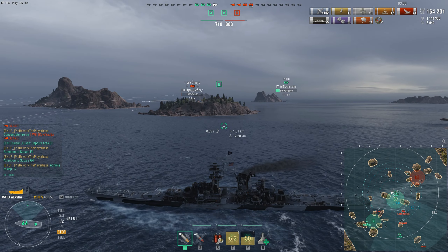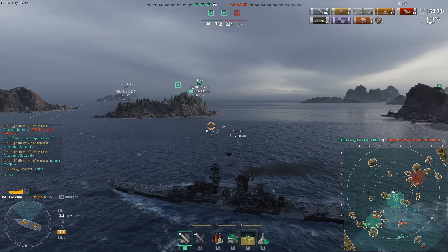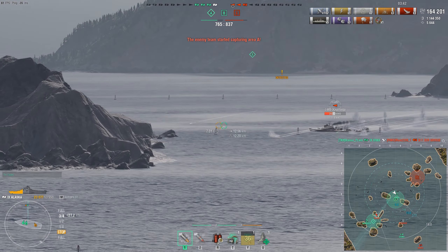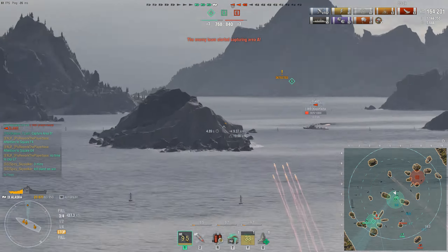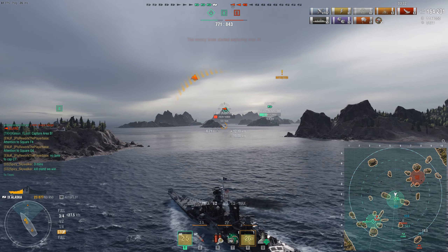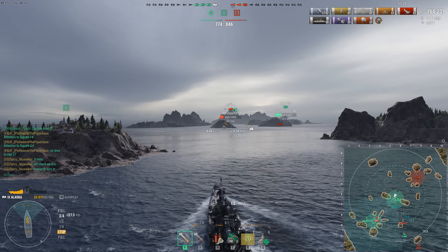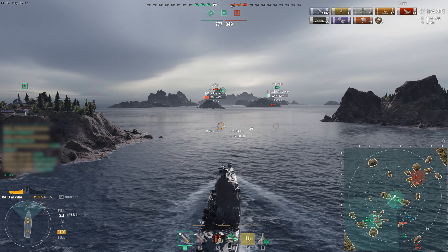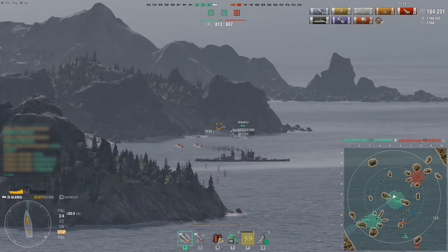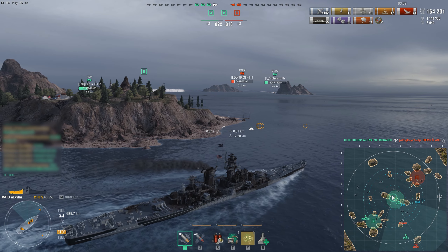Maybe you noticed that the Izumo in the background managed to evade both sets of Kitakaze torpedoes just moments ago, so my main concern remains the situation at Alpha. The Öland is committing to rush the Monarch. Keep in mind that this match happened before the torpedo aiming bug, so it should be next to impossible for our Monarch to evade those incredibly fast torpedoes at a distance of 5km. If our Monarch dies and the Öland survives, I don't see us coming back from this. But it looks like she might survive — and she kills the Öland instead. Wow. This was probably a game-saving moment right there. Big props to the Monarch player.